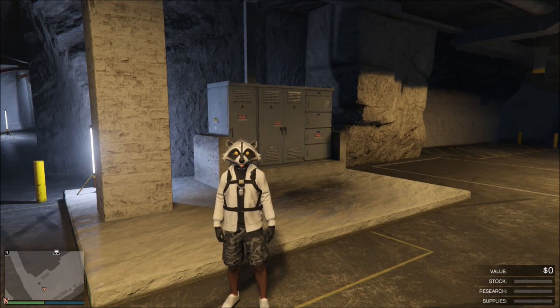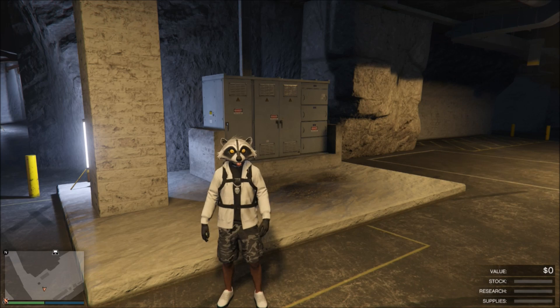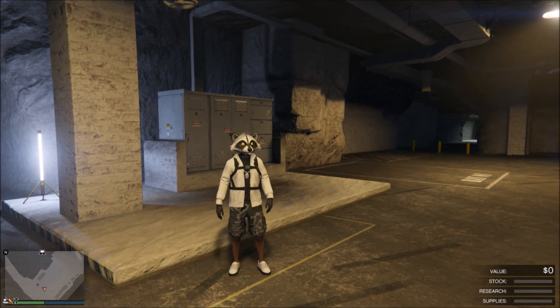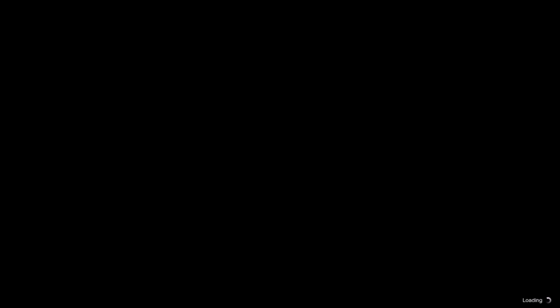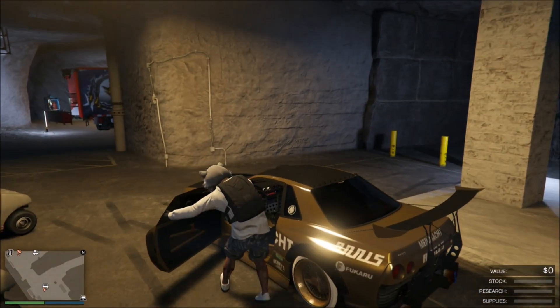To start this glitch off, what I recommend is that you spawn in a free aim session and set your spawn location to your bunker. Once you spawn in your bunker, go to the back of your MOC and drive out the car you want to duplicate. Also, guys, if you want to sell 942,000 or maybe more than 1 million dollars, I do recommend selling a Benny's car or an arena car. Once you drive your car out of the back of your MOC, line it up like I have it, then get out of your car and leave your bunker.